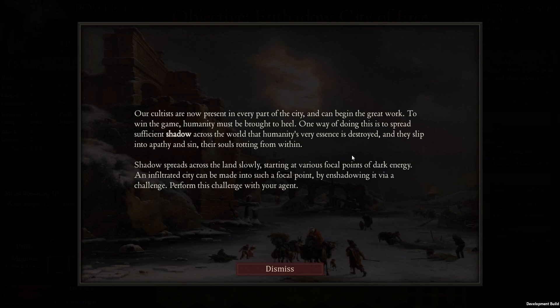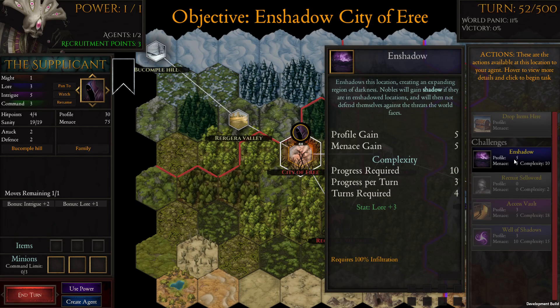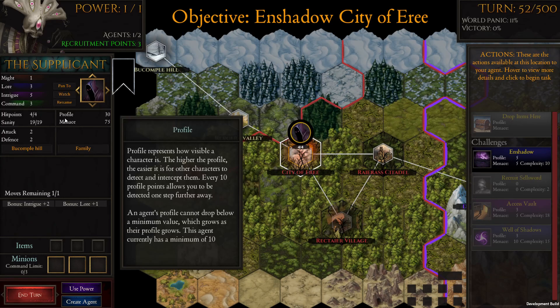Our cultists are now present in every part of the city and can begin the great work. One way to win is to spread sufficient shadow across the world so that humanity's very essence is destroyed — shadow spreads across the land starting at focal points of dark energy. An infiltrated city can be made into such a focal point by enshadowing it via a challenge.